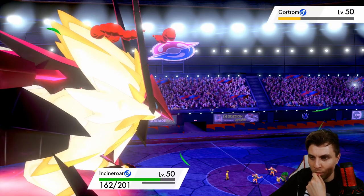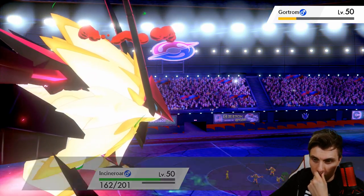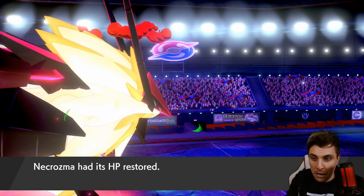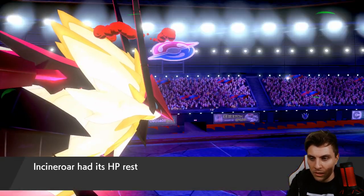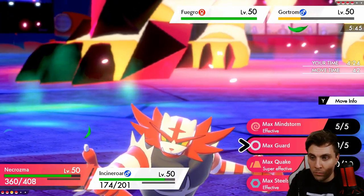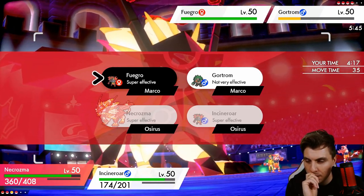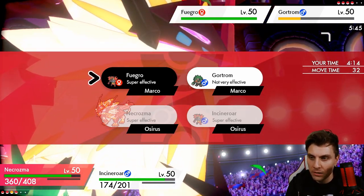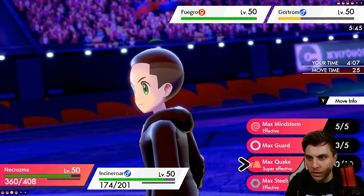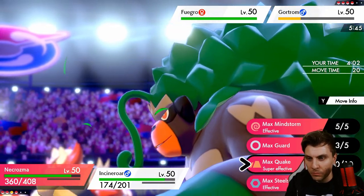Grassy Glide coming out, no Fake Out. But you don't really need the Fake Out — there's the Will-O-Wisp. We've got a couple of options: we can Fake Out onto Incineroar, Max Quake into that slot. There's always the risk we see Articuno come in, which would be super bad. Do we double into it? Because I don't want to waste the Max move — this is our last one, so we need to make sure we're making the most of it. Or we could get rid of the Rillaboom. I think the Incineroar is too important for them, in all honesty.